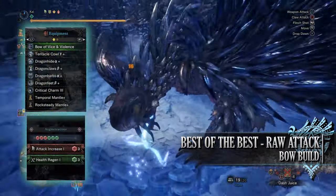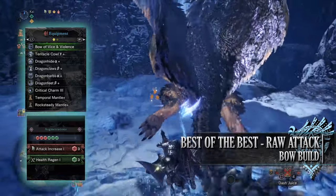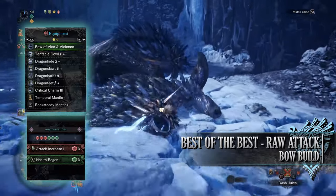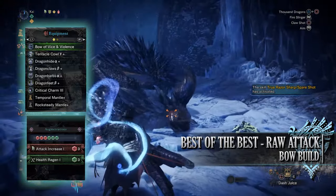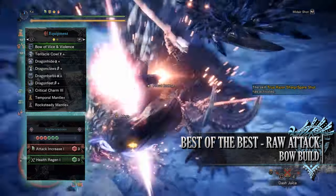For this build you'll need the Tentalce Cow Gamma, the Dragon Hide Alpha, the Dragon Claws Beta, Dragon Barbs Alpha and the Dragon Feet Beta. I'm also using a Critical Charm 3 and for my weapon I'm using the Bow of Vice and Violence like I mentioned. This is the Fatalis bow which has a health regen augmentation and then an attack increase augmentation.